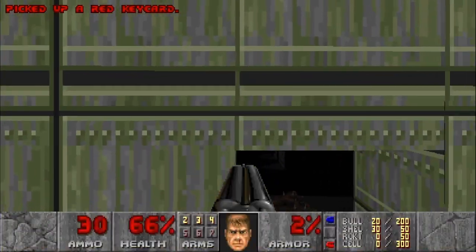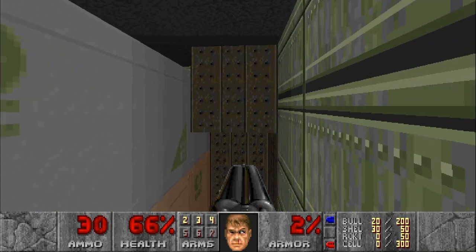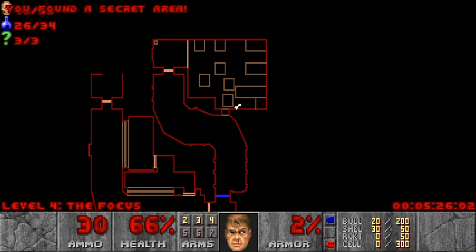We want to hit the switch, get on the lift, and that will give us the red key. But before you jump off to the left, you want to jump toward a teleporter — don't go through it yet though, so we can get the secret. And with that said, we are at 46 kills, all secrets done.